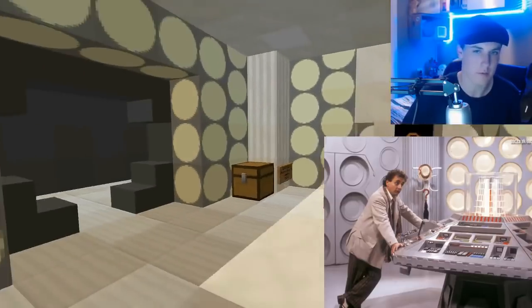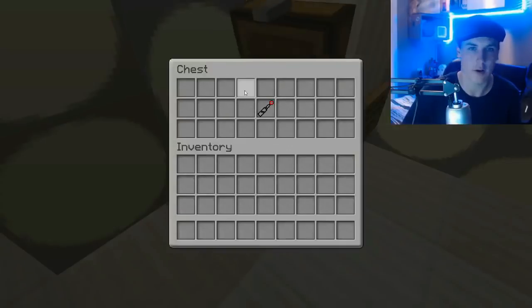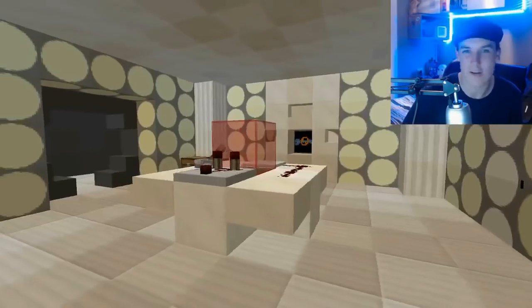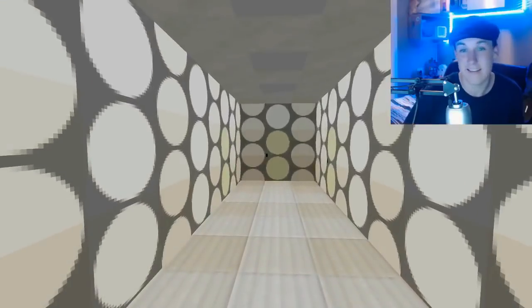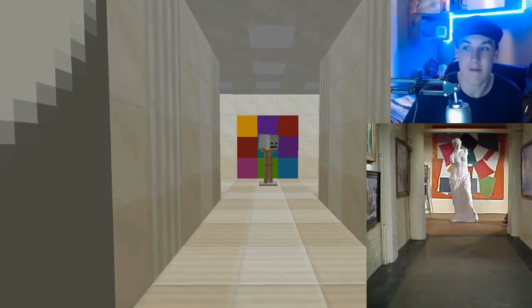Coming out of that TARDIS we find the Fifth Doctor's console — a nice closed-box version of what the actual set was. You can look in a chest for a sonic screwdriver if you want to play with that. It's semi-accurate to what it looked like, replicates it quite nicely, and I've included some classic 80s-style corridors that lead to rooms from that exact era, such as the art gallery.